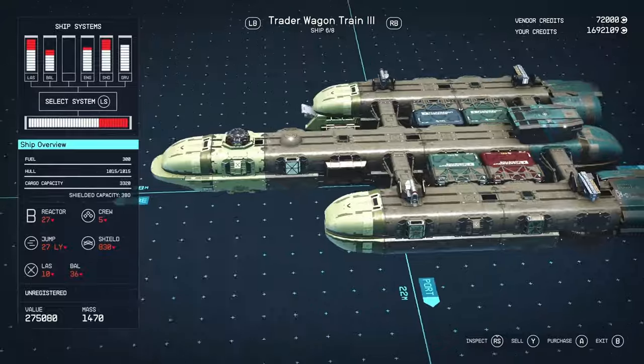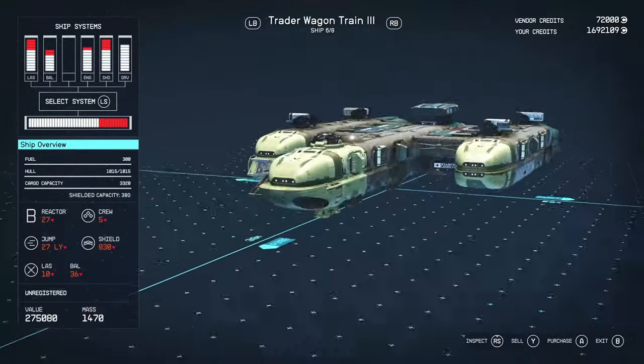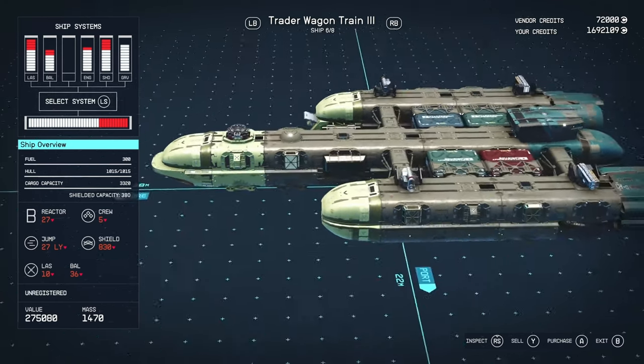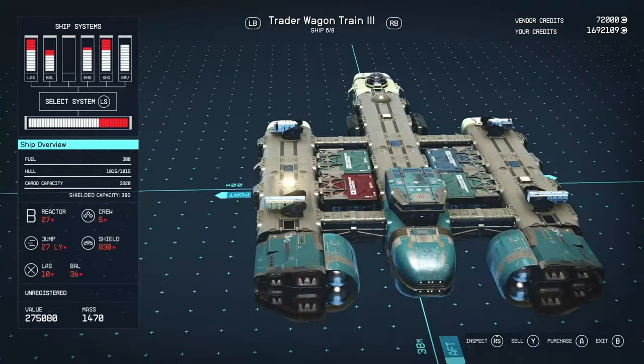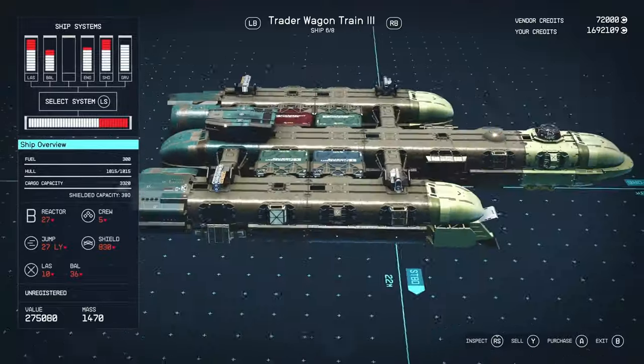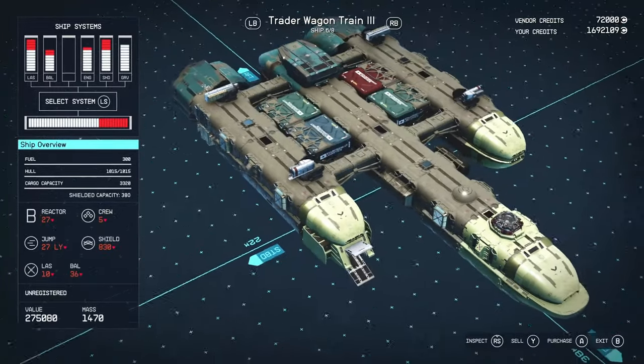I've got fuel set to 300, which is very good — more than enough fuel so you'll be able to jump around without having to stop to refuel. It's got a hull of 1015, which is very good for a B-class vessel. This is meant to be a cargo vessel, but it could definitely be upgraded to a combat vessel quite easily.